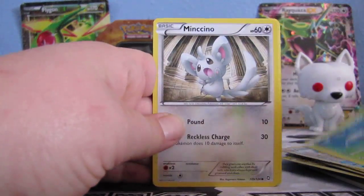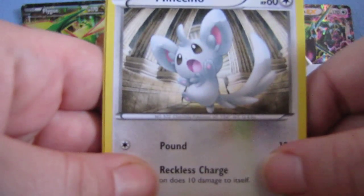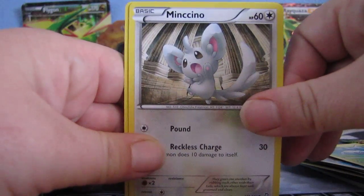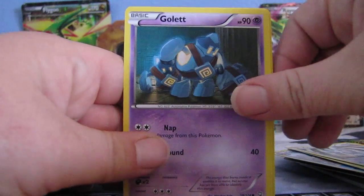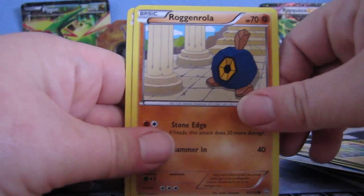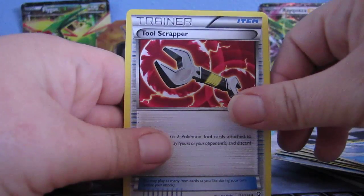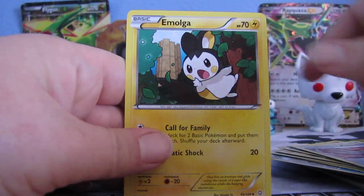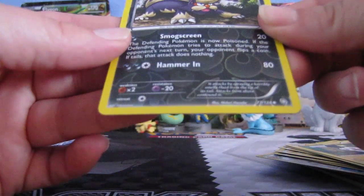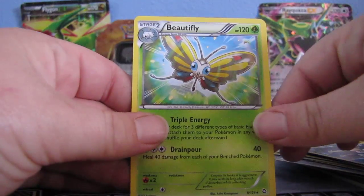So we got Natu. We got a Minccino, Gullet, Electrike, Rockrola, Rockrola again, Wailmer, Tools Scrapper, Emolga, Reverse Stunktank, and our rare is a Beautifly.